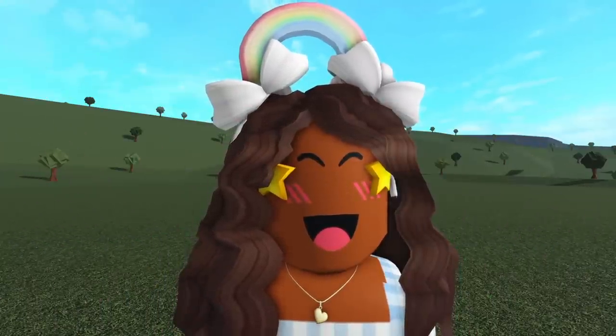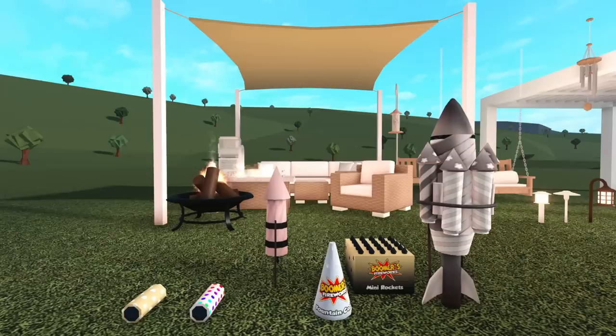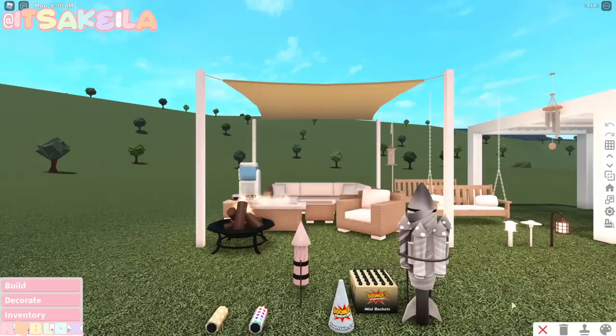I loaded into my empty plot and now we can take a look at all of the new stuff in build mode. I went ahead and laid out all of the new items that we got, so let's do a little overview. First off, we have the confetti poppers as well as the fireworks. Oh yes, the new wicker material!